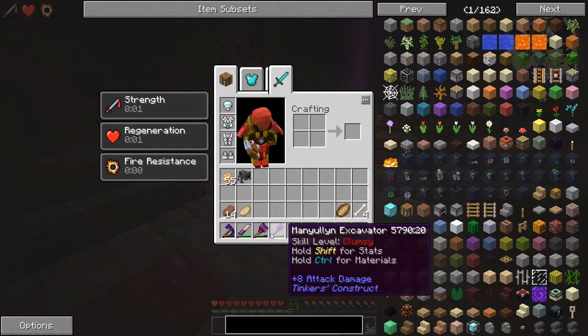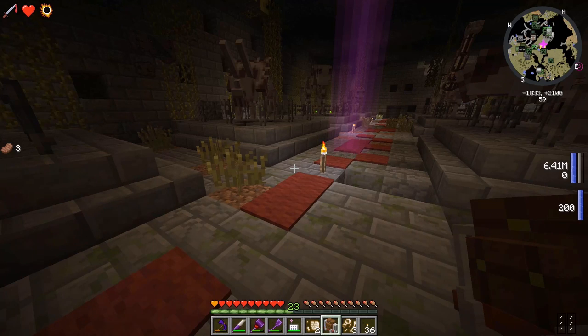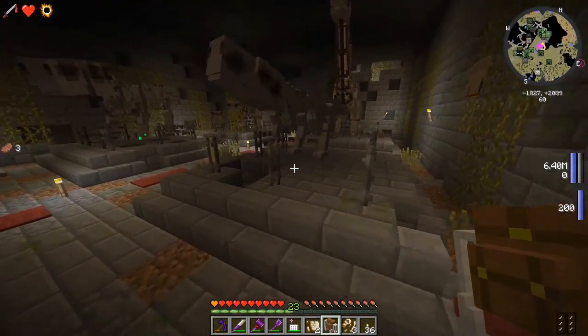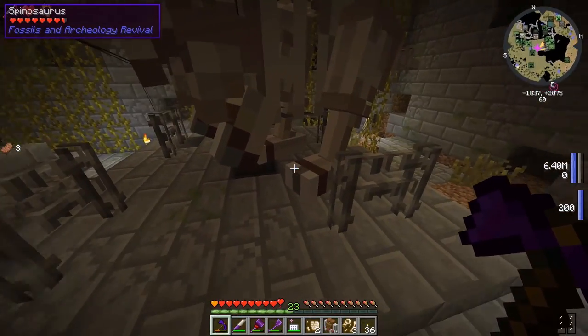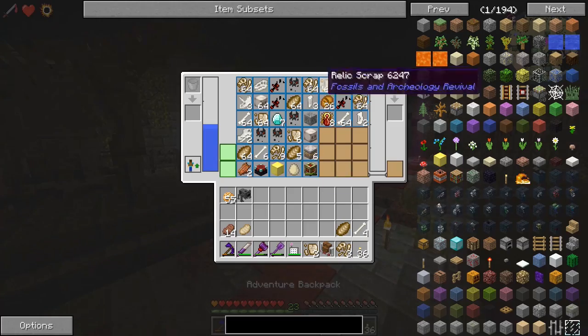Let's look at our inventory - the manly cleaver is doing 10.5 damage. I have a lot of modifiers I can do to it - I will make it sharper. I want to come back inside here because I kind of wanted to get the skeletons, but the digital miner got so much bones and bio fossils that I don't even think I want to come down here for them.